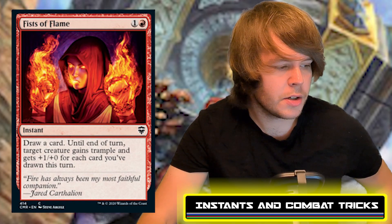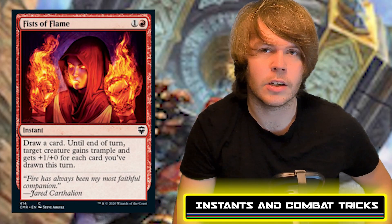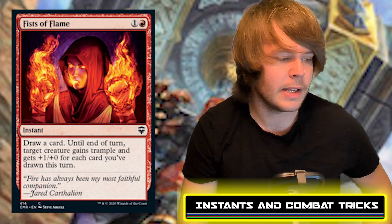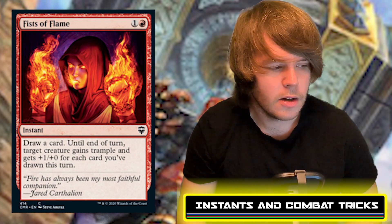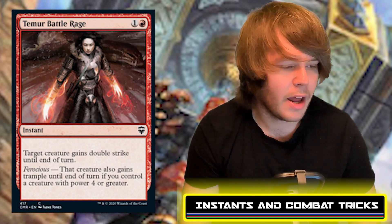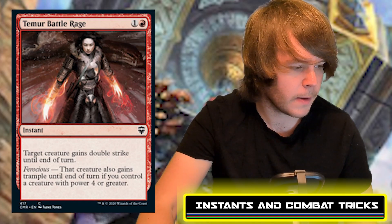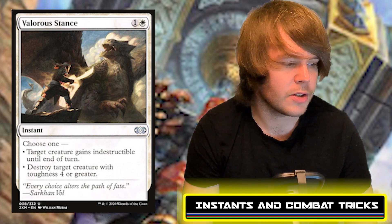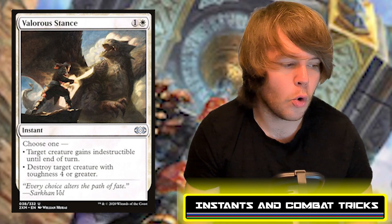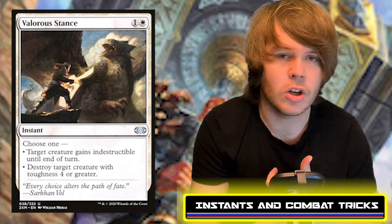Fists of Flame costs one red and one generic — draw a card, and until end of turn target creature gains trample and gets +1/+0 for each card you've drawn this turn. In conjunction with the commander drawing lots of cards, that could be a massive buff. Temur Battle Rage costs one red and one generic — target creature gains double strike until end of turn, and also gains trample if you control a creature with power four or greater. Valorous Stance costs one white and one generic — choose one: give target creature indestructible, or destroy target creature with toughness four or greater.